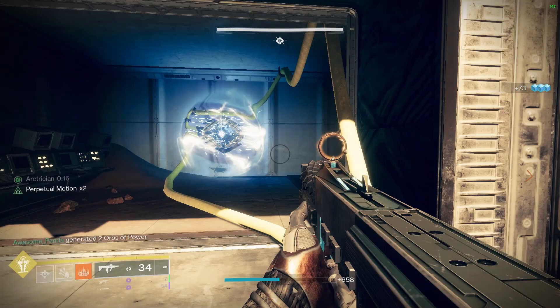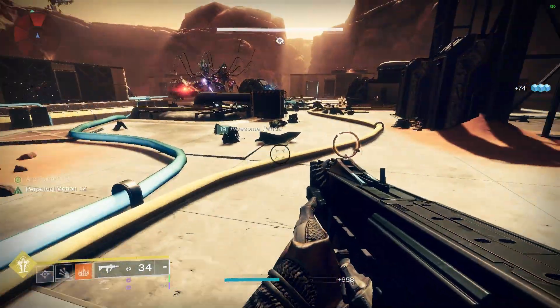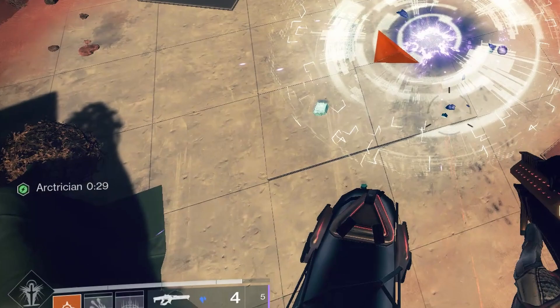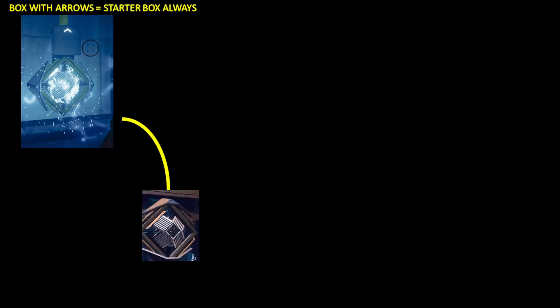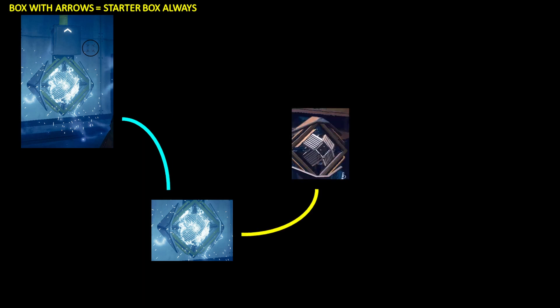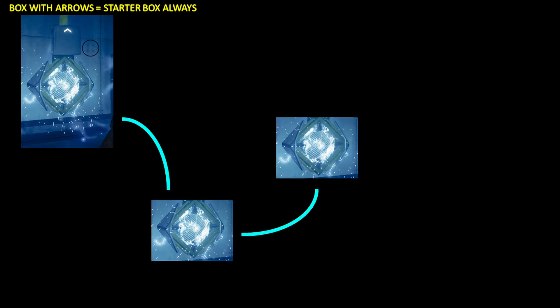Keep following the yellow cable to the next box, shooting the next box as you go along. Here's the starter box with arrows. Here are the rest of the boxes all along this particular yellow cable. Beginning at the starter box, make sure you have the arc power buff. Shoot the starter box to activate it. Follow the yellow cable to the next box and shoot to activate it. The cable will turn blue indicating you shot the correct next box. Follow yellow cable to next box, shoot to activate it, cable turns blue.